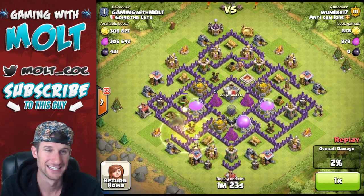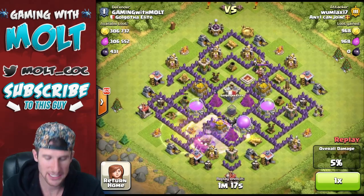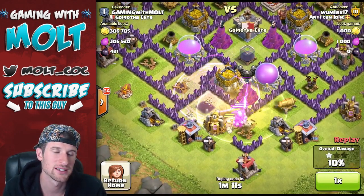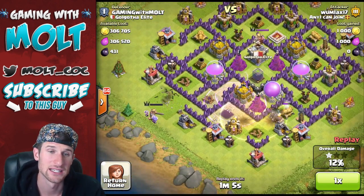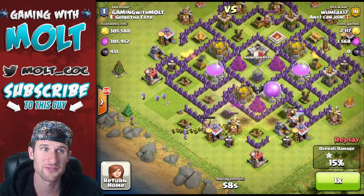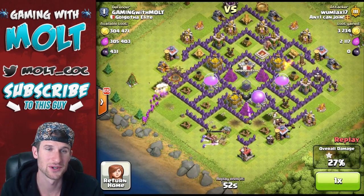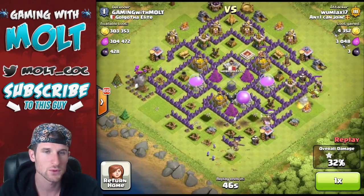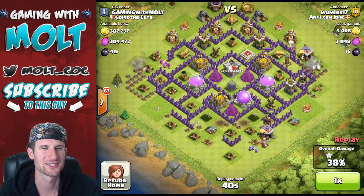The hog riders are not doing too hot — he completely wasted that heal spell on the outside. His troops are walking in and boom — some of them blew up. We made him prematurely use his heal spell outside the walls; generally you'd want to wait until you get inside the walls to use it. He sees 605,000 loot available and he's bringing all these goblins, but the wizard tower is going to completely destroy them as they work their way around.